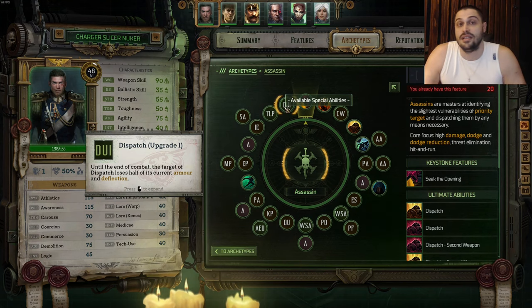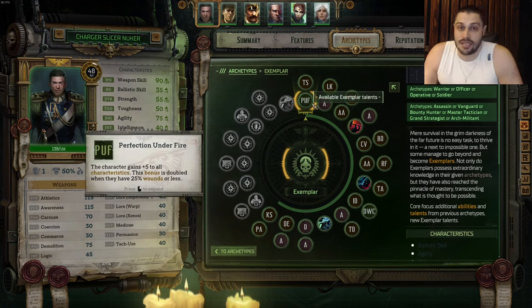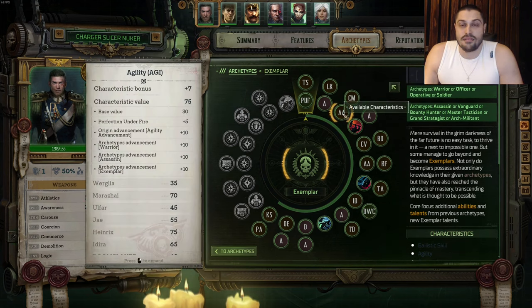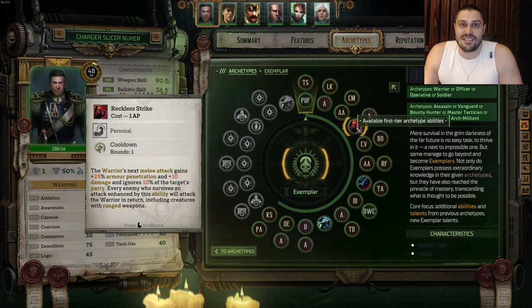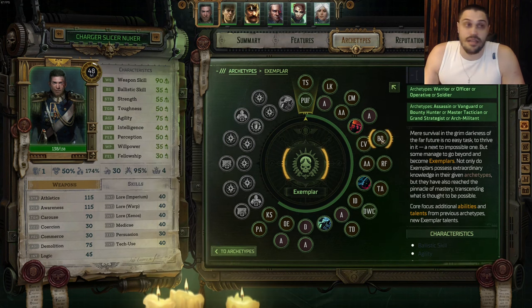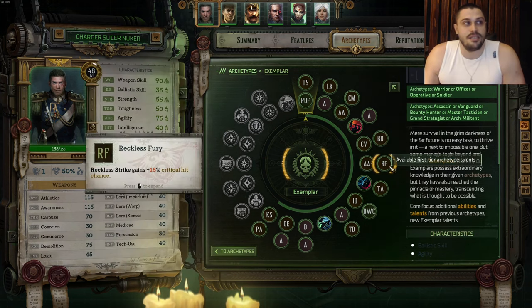After Assassin we become an Exemplar. First we take Perfection Under Fire because it's just way too good. For the next talent we take Thick Skin for extra peri. After this we're taking Athletics into Lone Killer talent. On the next level, Agility into Combat Master. For the next level we're gonna learn Reckless Strike so we can one-shot enemies. Then Athletics, and then Critical Velocity to increase critical hit chance and critical hit damage.